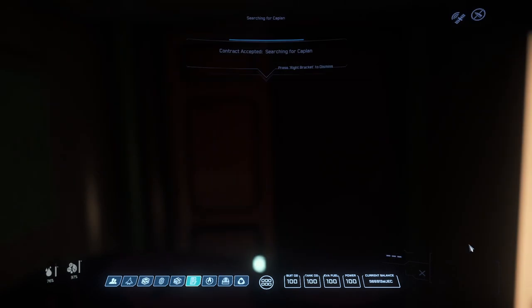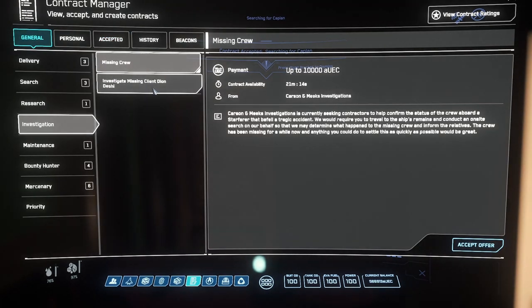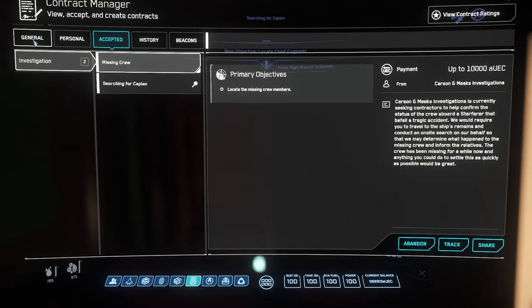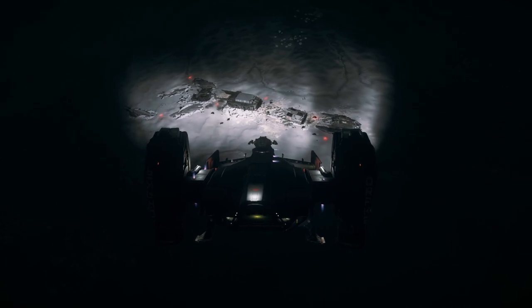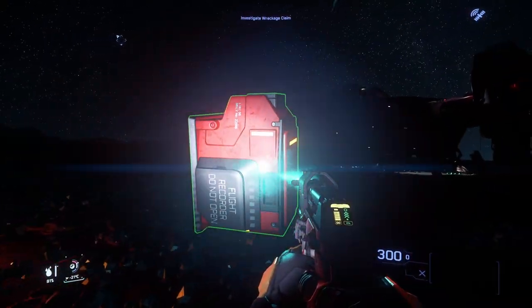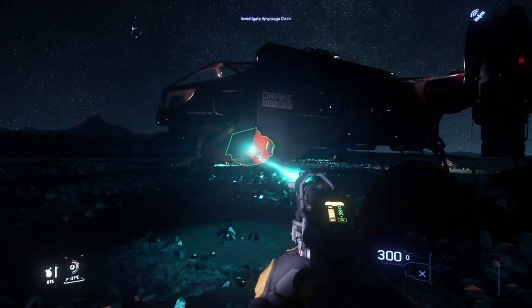Located in your Contracts tab on the Moby Glass, investigation missions are essentially the confirmation of dead NPCs about Stanton. Whether just one individual or a number of crewmates, these missions will have you travel to a last known location — whether it be a cave or the wreckage of a crashed or broken apart vessel, usually a cargo hauler of some description — and locate the subject or subjects of that mission. Additionally, some missions may have you collect an item or items from these locations and deliver them someplace else.